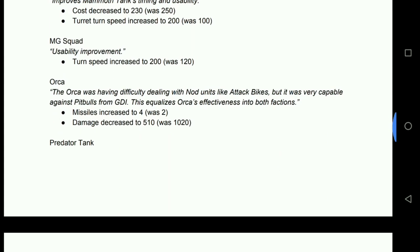MG Squads: turret turn speed increased to 200, up from 120. If you've ever watched the MG squad, you can distract it by drawing its attention to the north of the map, then rush a flametrooper unit into the south — it takes ages to swing back round and the MG squad just dies. People have been asking for a buff, and I think anything like movement speed increase, setup reduction, or damage increase would have made MGs absolutely oppressive. This is a nice little buff that makes them easier to use and more viable.